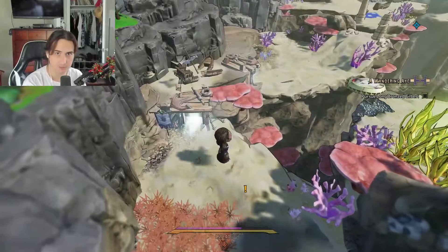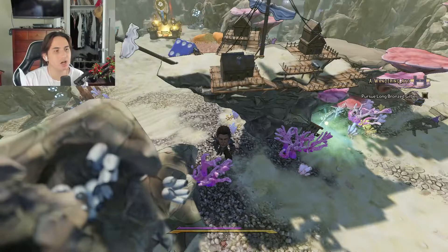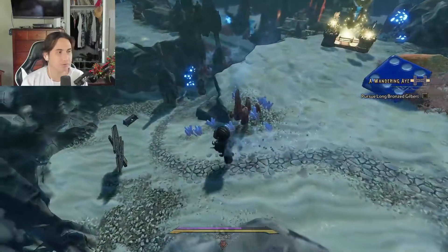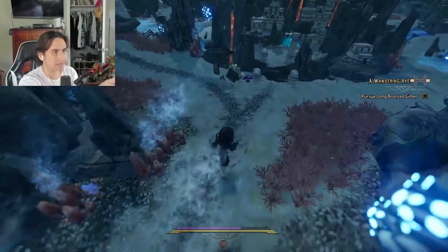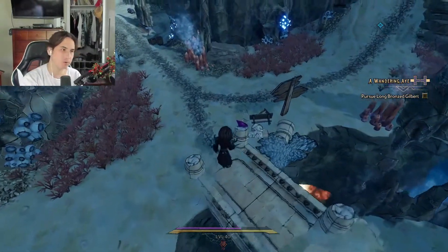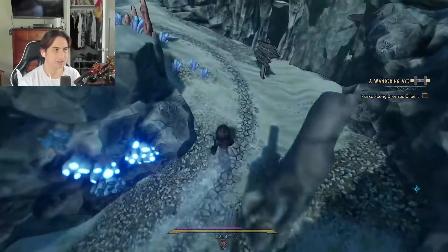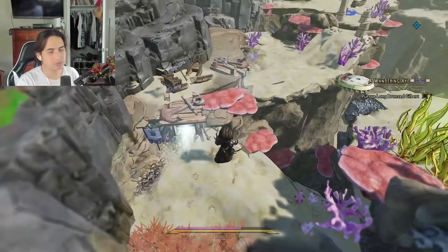Time for the fourth one. You need the invisible bridge mechanic, and you can unlock it once you've gone past Wartooth Shallows and unlocked this side quest — it'll be right here. Once you complete this side quest, it lets you access these invisible bridges, and we have to access an invisible bridge to get the last shrine piece. I'm going to show you where it's at right now. Once you've completed this dungeon and unlocked the third shrine piece, you're going to be spawned over there.